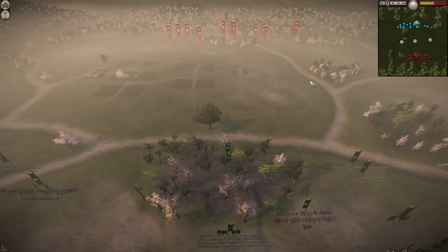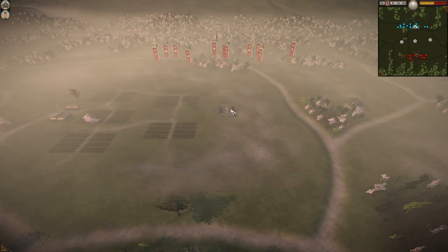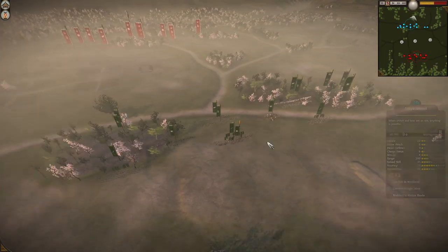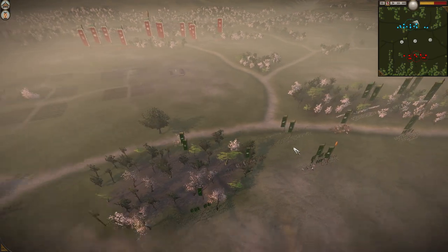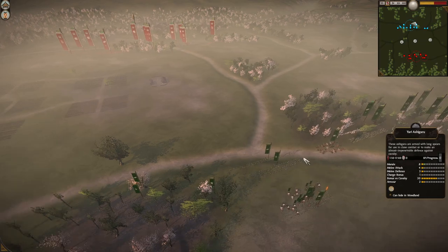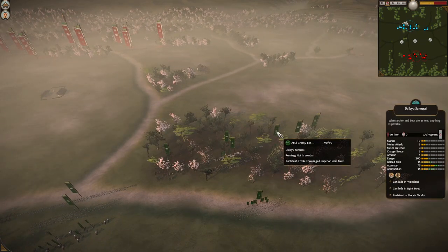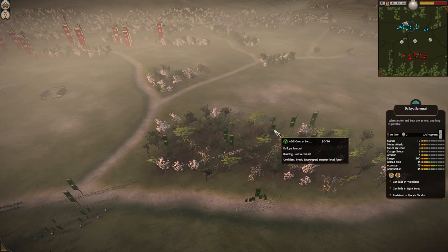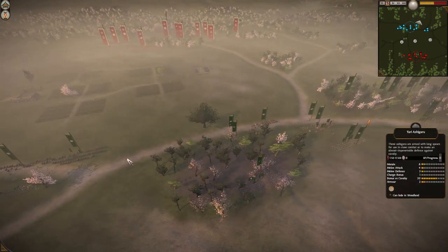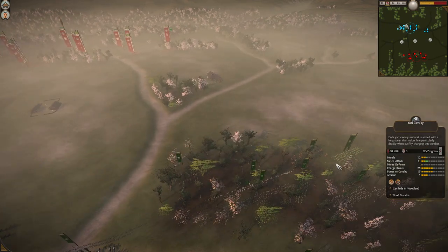This time on Rice Fields with an Archery Dojo and a Sword Dojo. Grozny is bringing a couple Matchlocks by the looks of it, an Ashigaru, and a Matchlock Warrior Monk rank 5, as well as a Daiku rank 5 — very rare to see this much skirmish on Rice Fields.